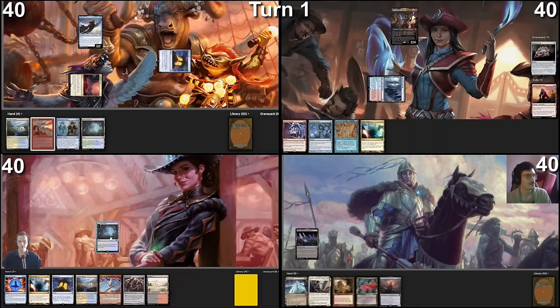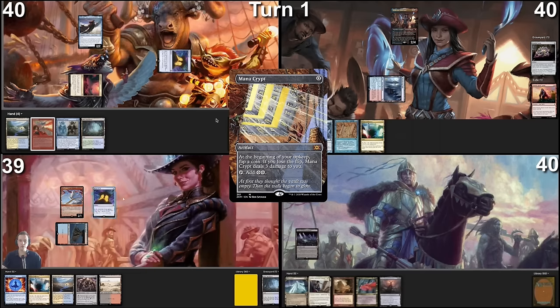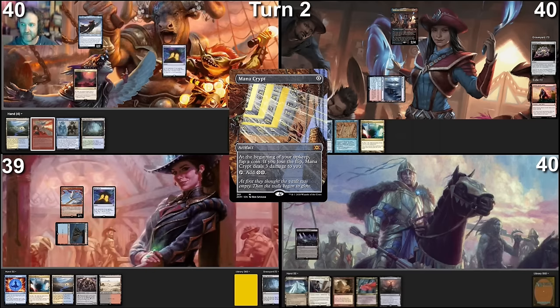Draw a card. Play Rainforest, sacrifice it, find a Volcanic Island. Use that to cast Ragavan, Nimble Pilferer. Last thing — cast Mana Crypt and pass the turn.